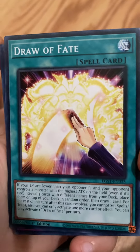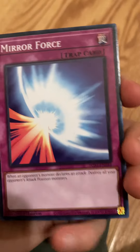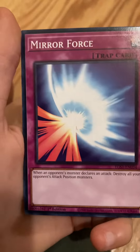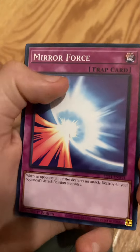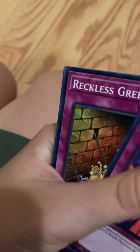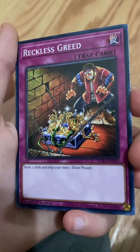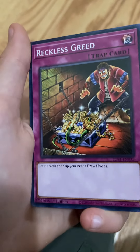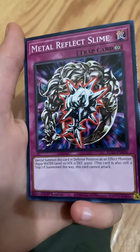Draw of Fate. Mirror Force — you love to see it. Isn't this used in like the first episode of the anime or something? I don't remember. Reckless Greed — yes, he is being reckless. Metal Reflect Slime. Oh.